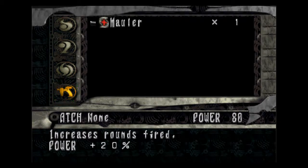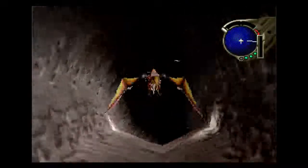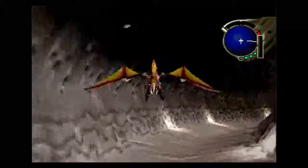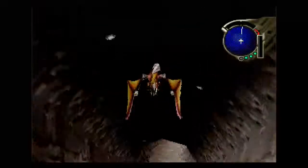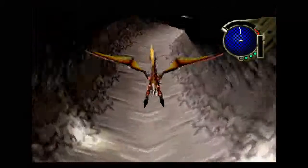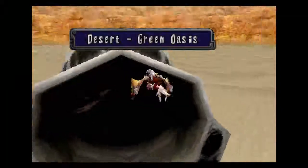And this one here is your gun attachment. As you can see, there's the mauler that we just found — we can equip that, and that puts our power up by 20% on the gun, which is very useful. As we go through the game, we'll pick up many more gun attachments that'll help us as we go along. There's only so many, and some of them are definitely more useful than others.